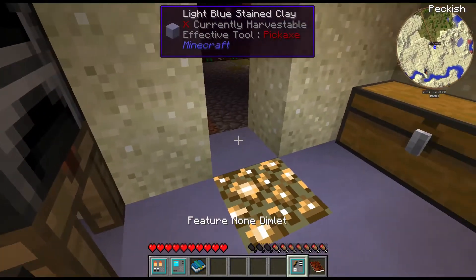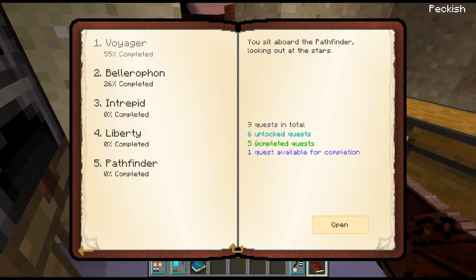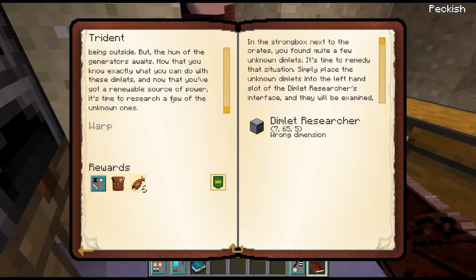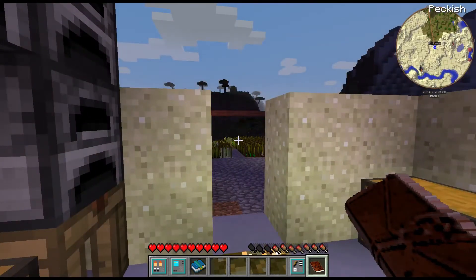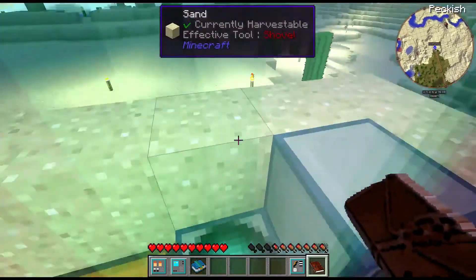Let's go ahead and check the quest book, make sure there's not something else crazy I'm supposed to do. Let's actually read this quest. It says, 'Now I know exactly what you can do. It's time to research a few. Simply place the unknown dimlets into the left-hand slot of the dimlet researcher's device — turn it into something more usable.' And that gives me six cooked salmon — and oh, that's actually a good point. Fishing would probably not be a bad thing for me to get into.